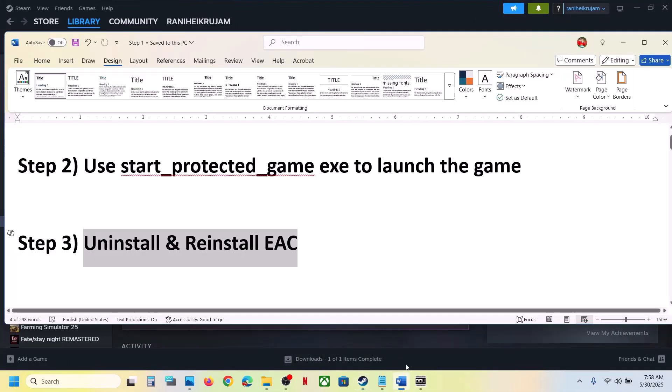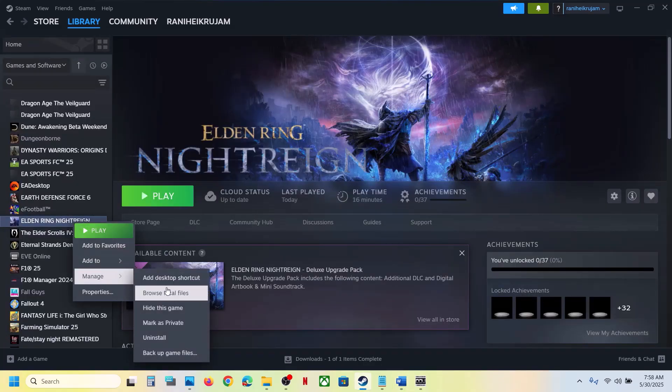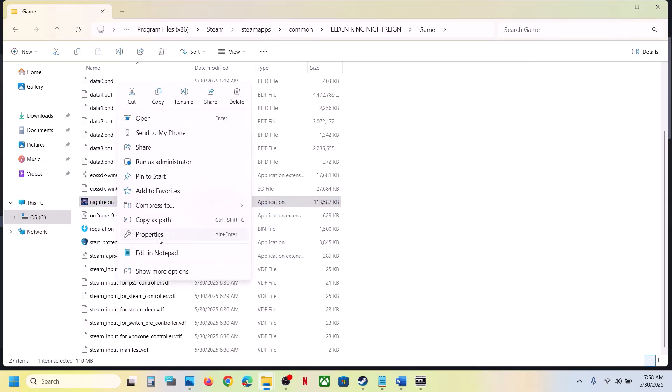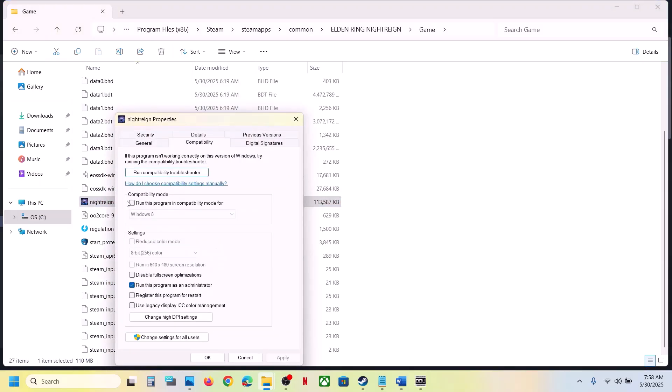The next step is to run the game as an administrator from the game installation folder. Go to the game installation folder, right-click on the game exe file, select Properties, go to the Compatibility tab, and check the box that says Run this program as an administrator. Hit Apply and OK, then launch the game. If that does not work, also try setting compatibility to Windows 8, then Windows 7 — hit Apply and OK each time and test.